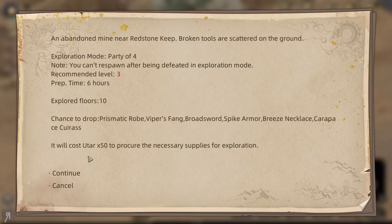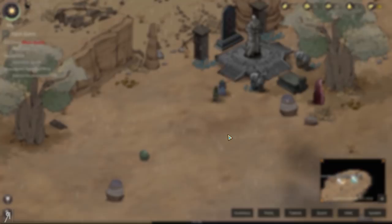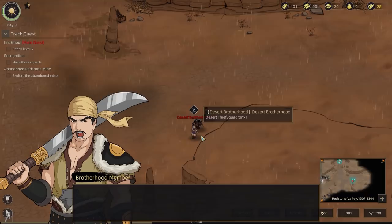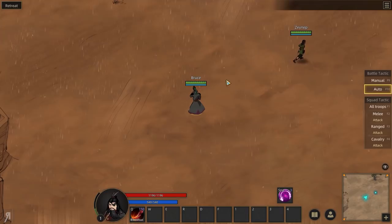Exploring the mine — it seems like I might not be able to do this since the recommended level is three, and I probably won't be able to do it. That also is level three. I'm looking for some people that I might actually be able to defeat. Here we go — it's a member of the Desert Brotherhood. "Hand over your valuables if you value your life." Okay, let's fight.